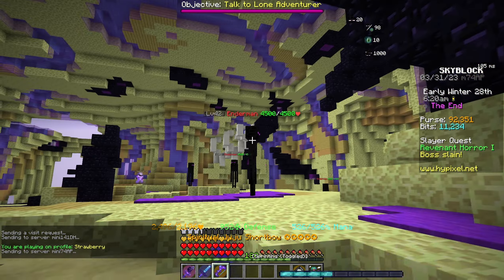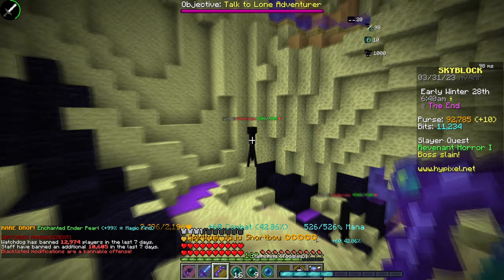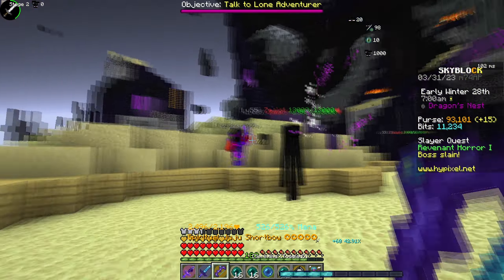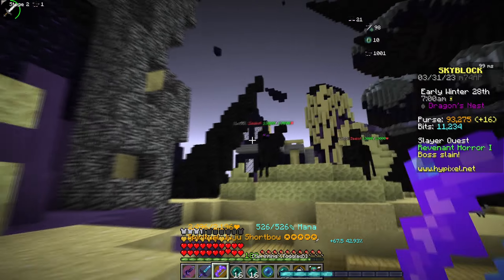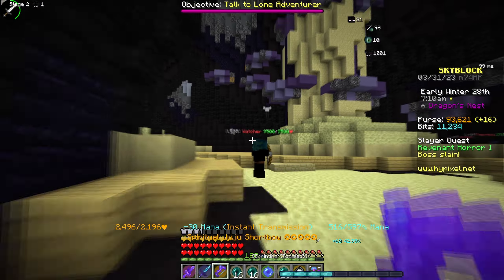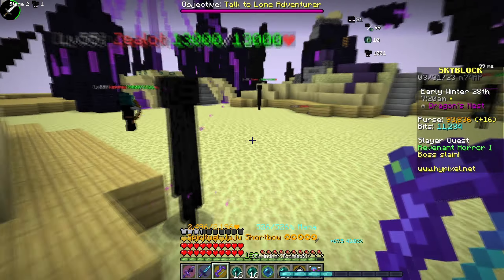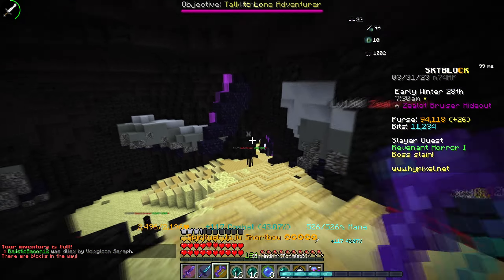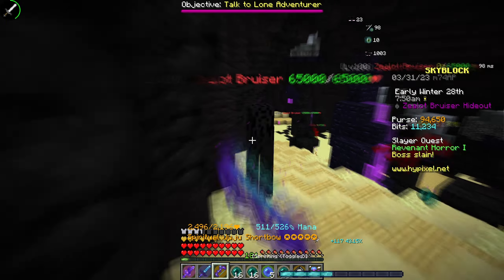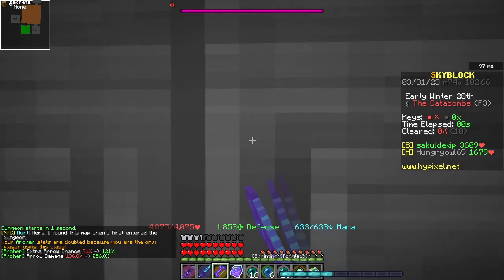Another favorite method is farming in the End. I was in the End for hours making money and grinding combat XP. If you can't one-shot zealots yet, just farm endermen to get your combat level up. Reaching combat level 25 gives you 100% more damage dealt, which is a really good boost. Once you're ready, farm zealots, and later you can farm bruisers if you want to earn more money while grinding combat XP in the End.